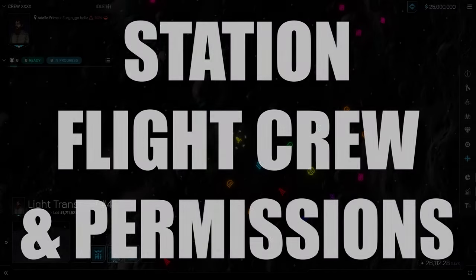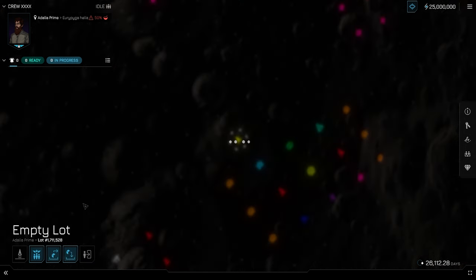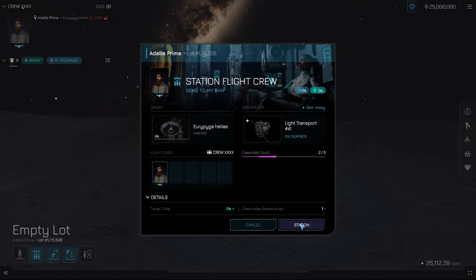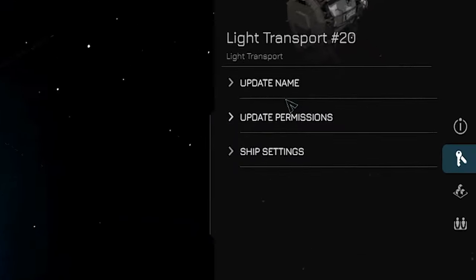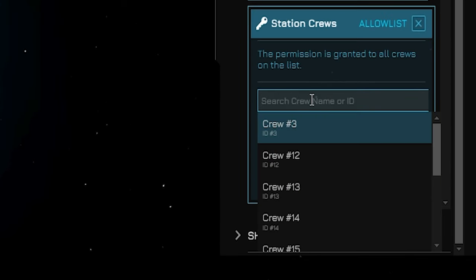Station Flight Crew and Permissions: Now that your ship is all fueled up, it's time to get some crews stationed here. Select the ship as the administrating crew and select station flight crew on the bottom left. If you want to add a different crew, it's a simple process of granting them access first. Select the keys on the far right, select station crews, select edit allow list, type in the name of the crew you wish to give access, and hit update.